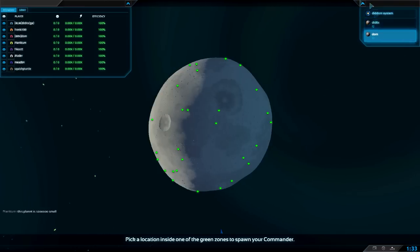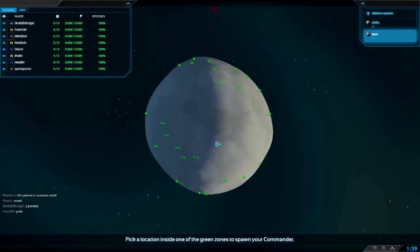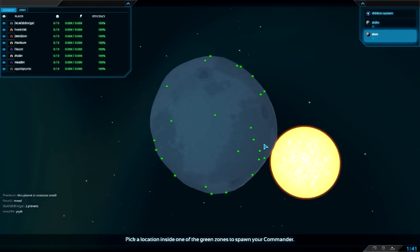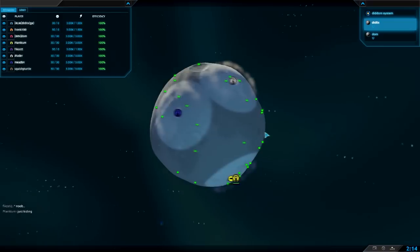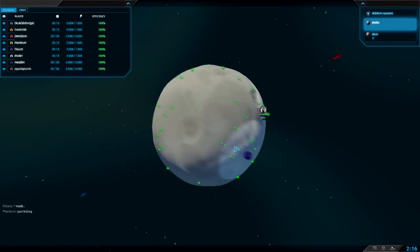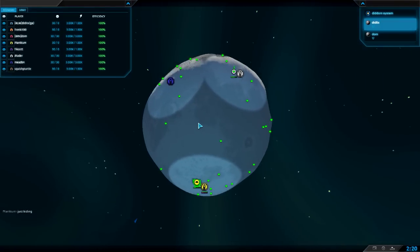If only there was a way to see the metal on each planet — there probably is, I just haven't figured it out. Now we wait for people to spawn in. So we've got lots of players spawning in on Diddlyx — in fact, only three. So five players are going to be on Dom, which is going to be a really interesting game to watch.